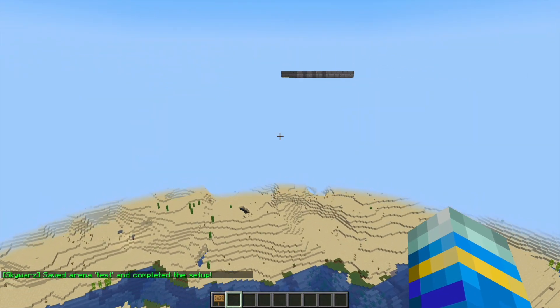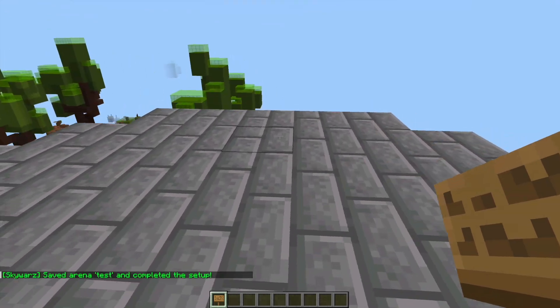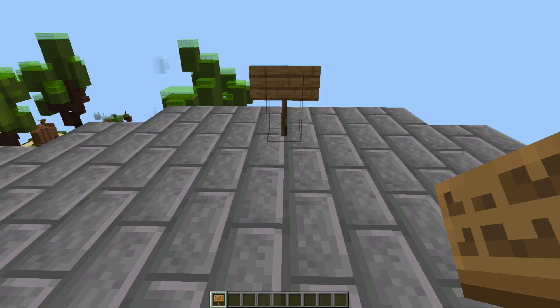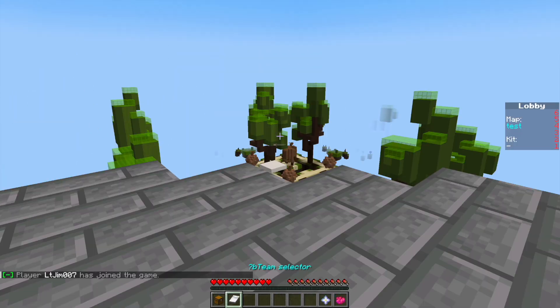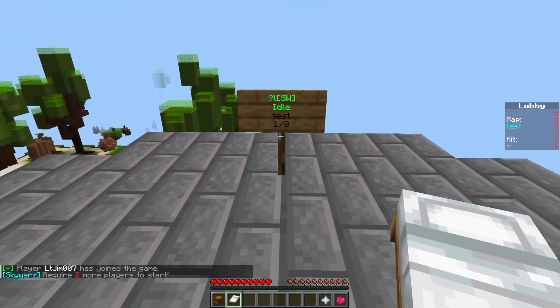So I'm going to fly back to the lobby and we're going to create a join sign. This is very straightforward: put SW in square brackets and then the arena name on the second line. Give it a second and then if we right click it, it should wake the sign up — and there we go. It's currently idle at the moment.